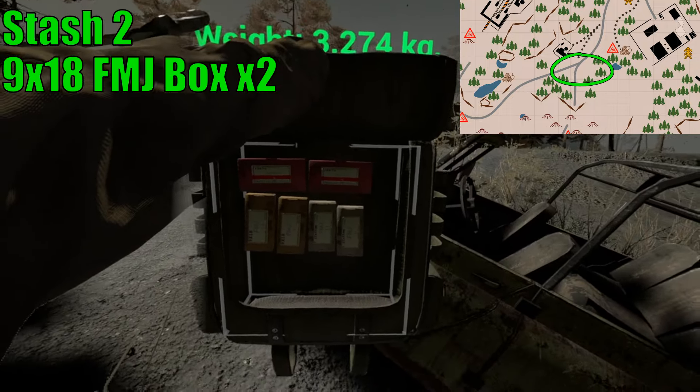Stash number two is located just south of the central office inside a UAS truck. It contains two boxes of 9x18 ammo, 7.62x25, and 12 gauge. Stash number three is located at the motor depot on top of these fuel tanks. You can climb up on the awning and drop down onto it. It contains a Glock in poor condition, a magazine, and a box of 9x19 ammunition.